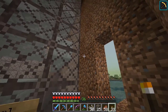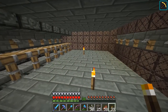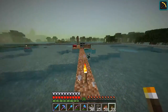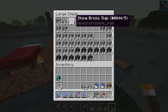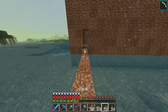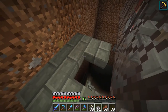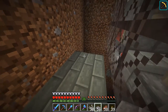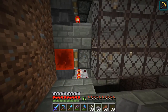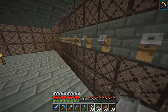So we're going to go with a dirt box for now to close off all the light on the inside. I wanted to bring you along and tell you a little bit about how this farm works. What's going to happen is the witches will spawn, and when they spawn they're going to trigger one of these tripwires.